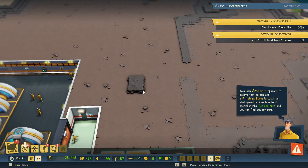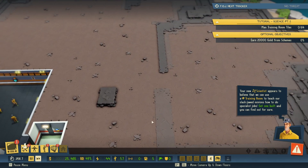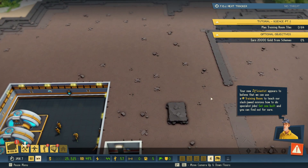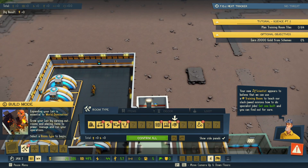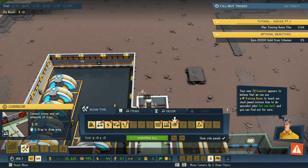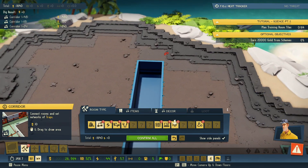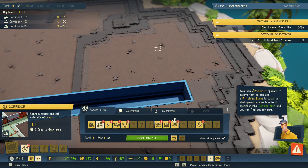Your new scientist appears to believe that we can use a training room to teach our slack-jawed minions how to do specialist jobs — get one built and you can find out for sure. Okay, so it looks like we need to make a training room. I'm hoping we're gonna start being able to go through these bigger piles of dirt because this is gonna kind of suck not being able to work over here. I guess we need to make a training room — let's make some more corridors first. Okay, so I went ahead and extended out the corridor this way and I think we're gonna turn this whole area over here into the training area.